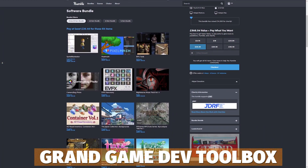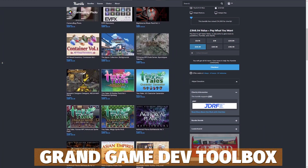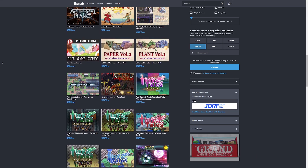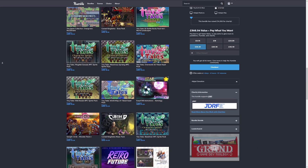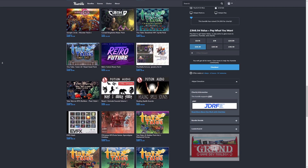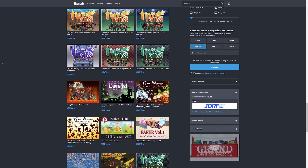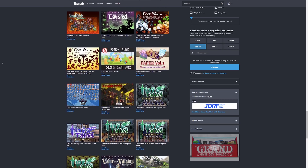Another pack which has been renewed once again is the Grand Game Dev Toolbox for about $37 for all 65 packs, which includes character packs, scenery, backgrounds and so much more — it's a pack worth over a thousand dollars of content.